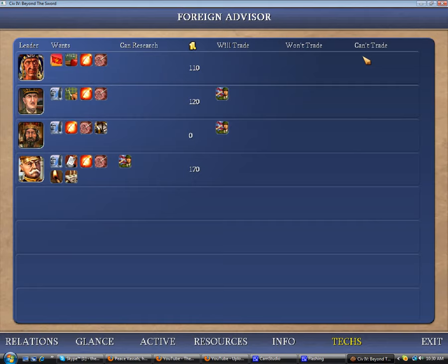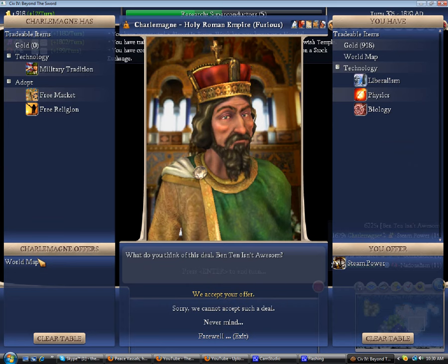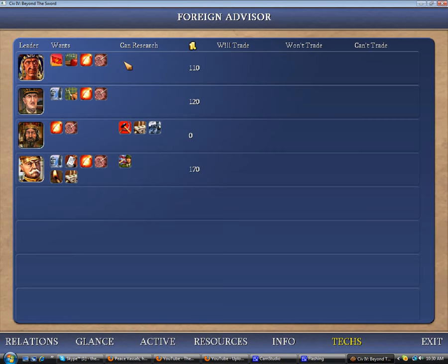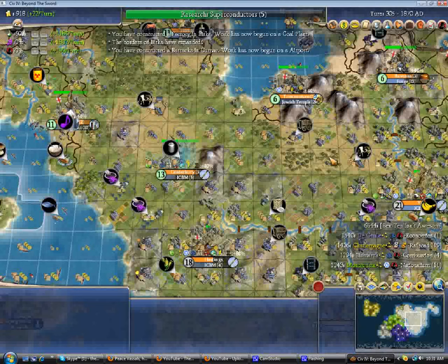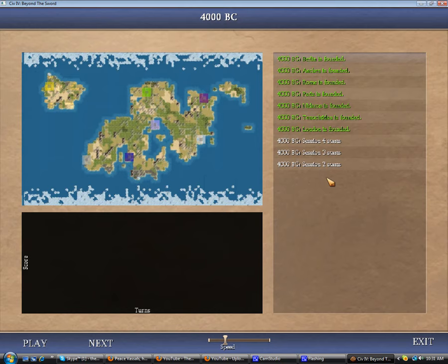Let's check out the final tech picture. Screw you — I want all the techs. There we go — I am the undisputed tech leader. Mwahahahaha. And that's a pretty big turnaround from the position Montezuma was attempting to establish. Space would have been cool, but that works too. Let's end turn. It gave me domination instead of conquest — oh well. It was both. We'll watch the replay. A little bit of a fun forum game.